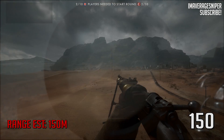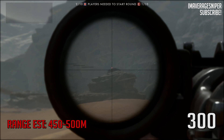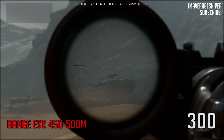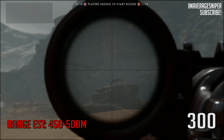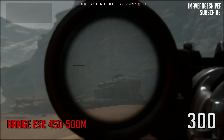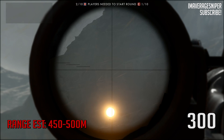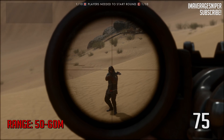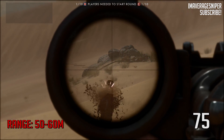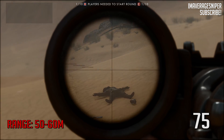Only worry about the bullet drop if your scope is at an abnormal adjustment — if they're 300 meters out and you're on 150, aim a little over their head. Here's a really long shot between 450 and 500 meters. Zeroed out to 300, we aim way over his head and pull the trigger — get a perfect headshot. The scope is zeroed to 300 but he's between 500 and 600 meters away, so we put it above his head even though we're zeroed out to 300 meters. Perfect example of how the bullet drops.